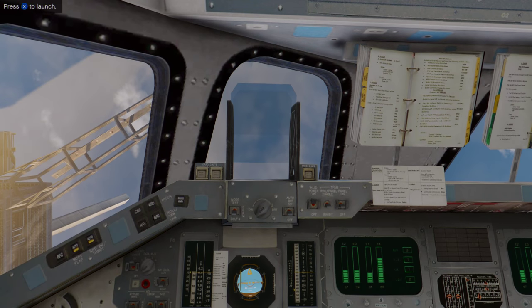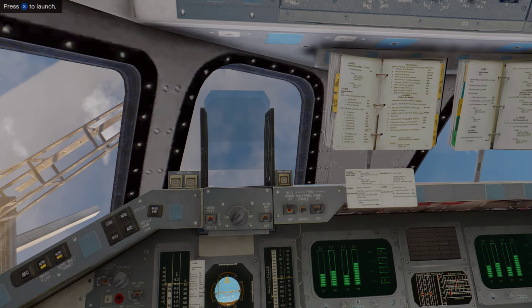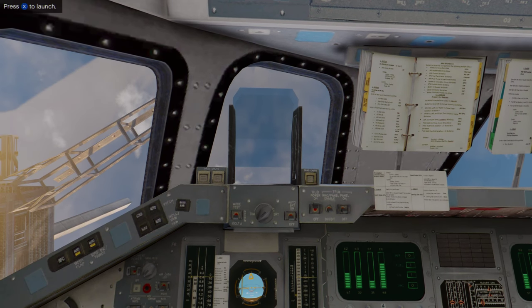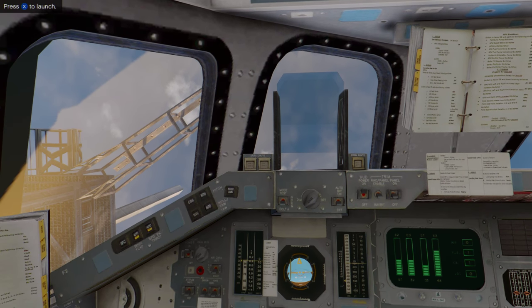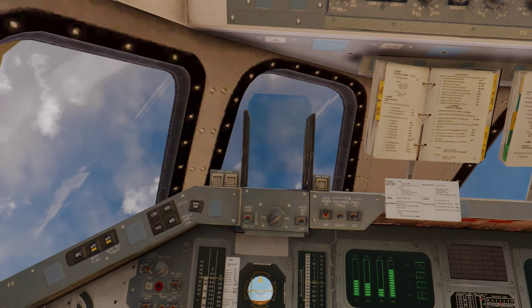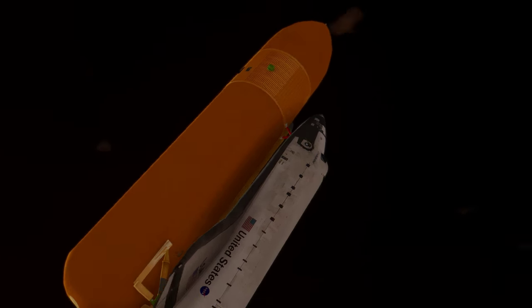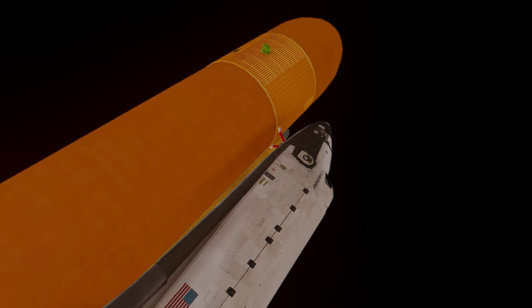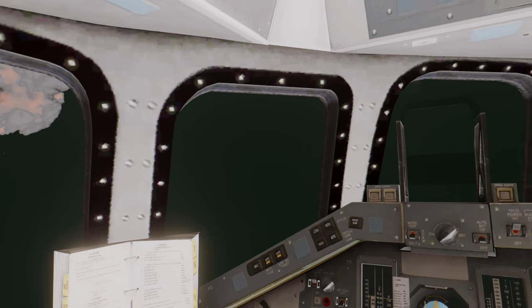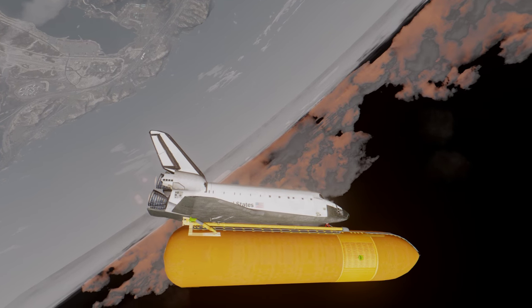Our fellow astronauts are right here. Systems check — don't want to collide with an aircraft over there. Get ready for takeoff and head into the evening skies.